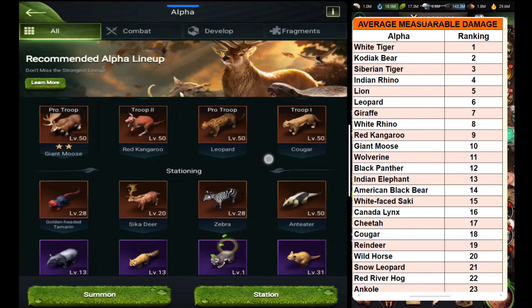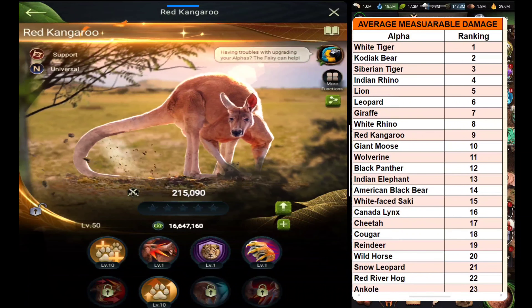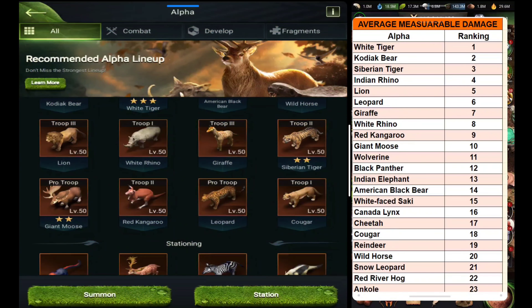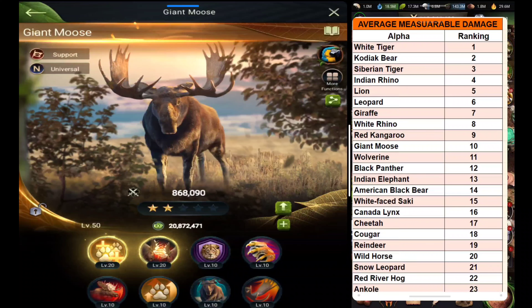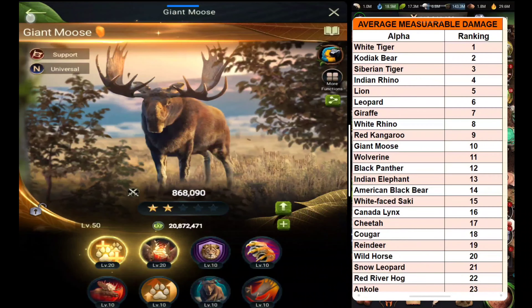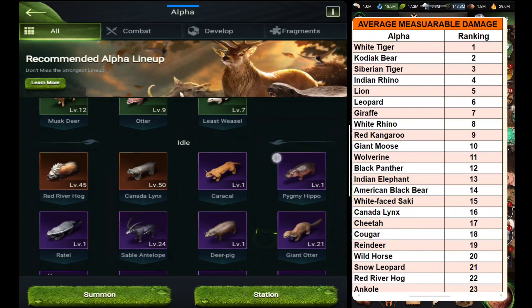After White Rhino there is Red Kangaroo on the 8th ranking — I haven't upgraded it much because I already have the best alphas for my main unit, so I'll upgrade this later. On the 10th rank there is Giant Moose. In my opinion, Giant Moose should be on the first, second, or third rank because it's also one of the good alphas. It's a universal alpha and one of the best for PvP battle.